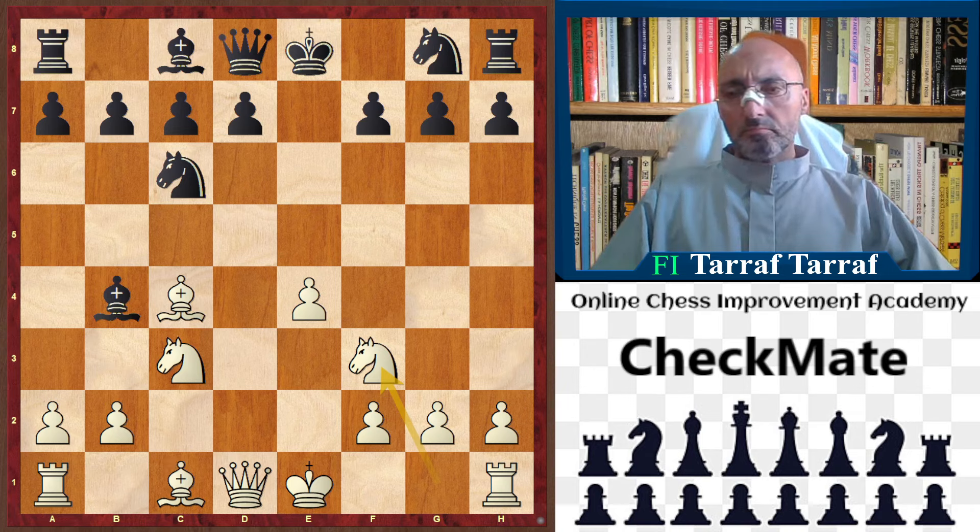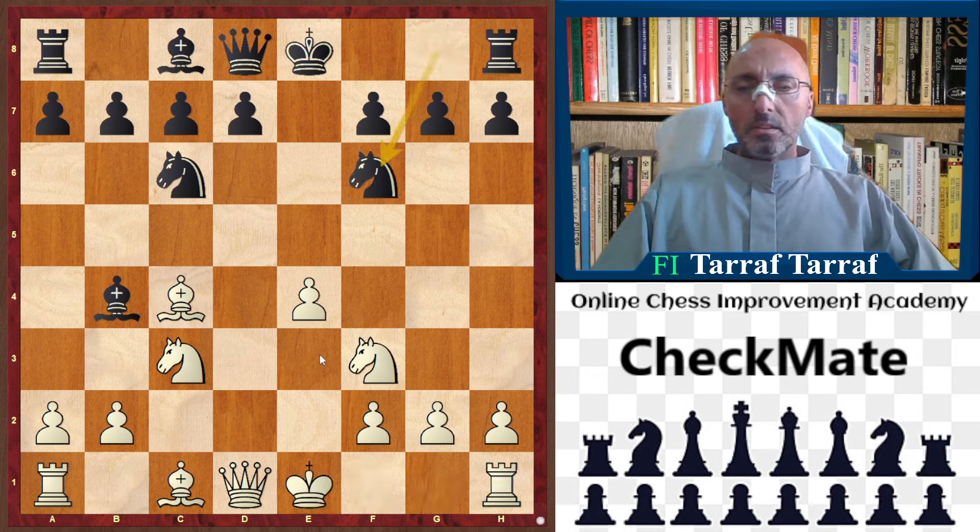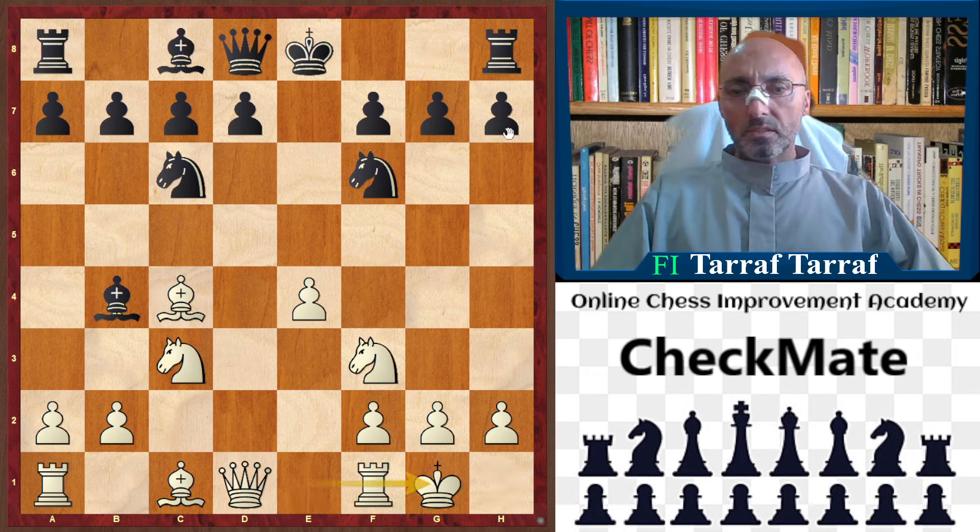So we continue. In case d6 and castling, this is an unclear position. In the game, knight to f6 was played. And now, in case castling — this is another line in the Goring Gambit — castling could be played.